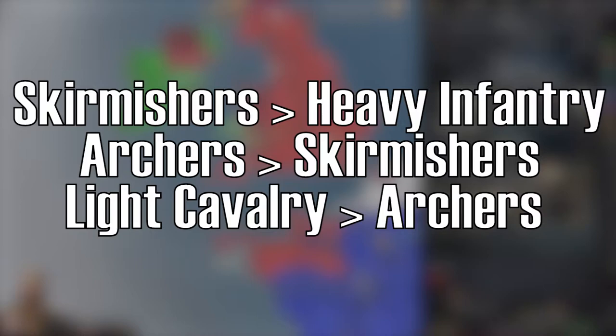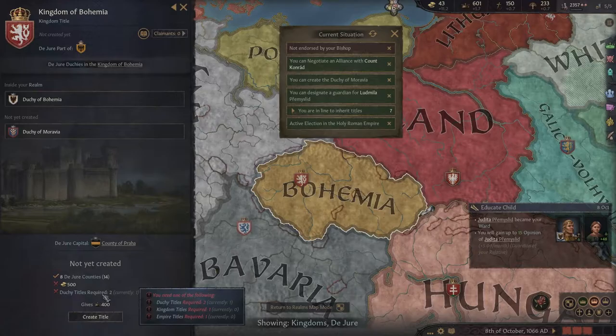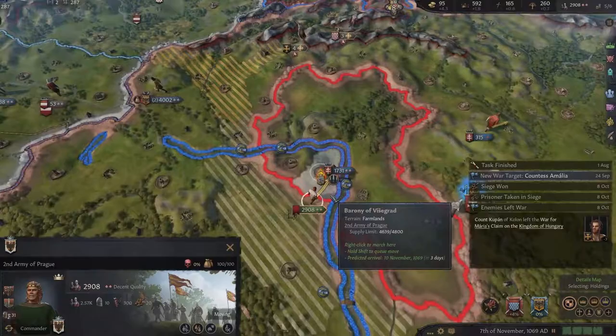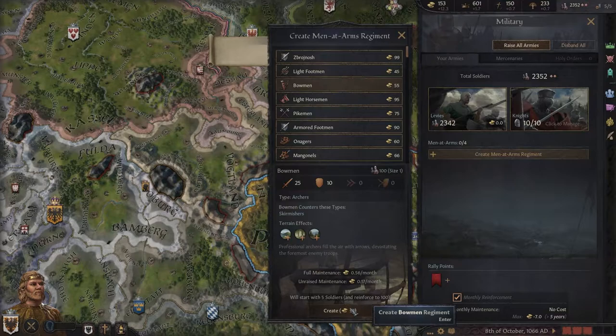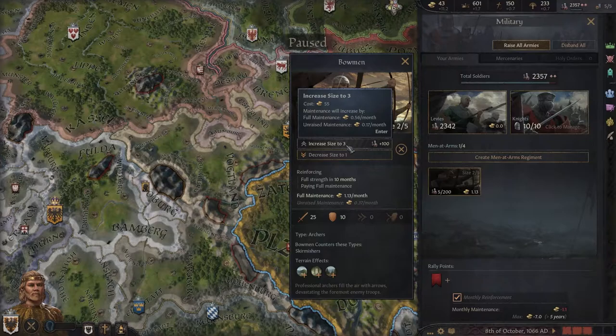For instance, Skirmishers are very good against Heavy Infantry, Archers are very good against Skirmishers, and Light Cavalry is very good against Archers, and so on. So always keep that in mind when you know who you are fighting. For instance, when you are fighting the Mongols, you can expect they will not have many Skirmishers or Heavy Infantry — historically the Mongols were a nomadic nation that fought with cavalry, which means Spearmen will be very effective against them. Also, at the start of any campaign, the AI will always focus on building Light Footmen first, and Light Footmen are actually Skirmishers — meaning Bowmen are a great counter to them.